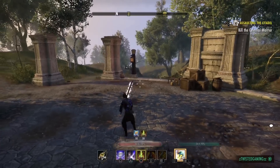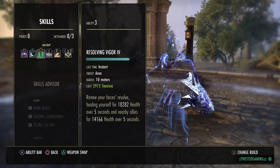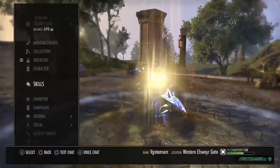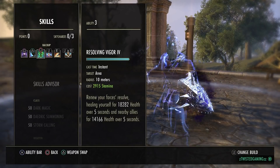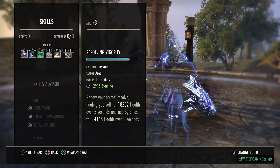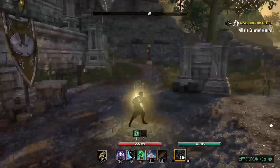The healing on this build is insane. We've got an 18.2k Vigor tooltip on the back bar - that's with no Major Mending, no Minor Mending, no healing buff sets, just straight weapon damage. When Briar Heart procs, that Vigor tooltip goes up to around 20k. The healing is absolutely nuts.